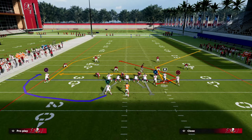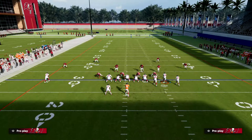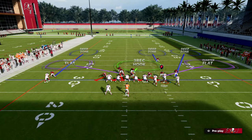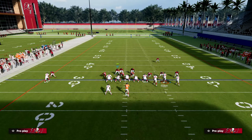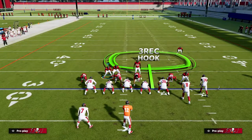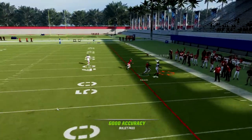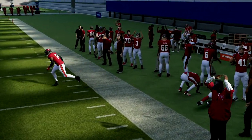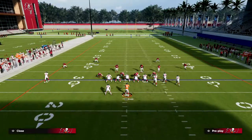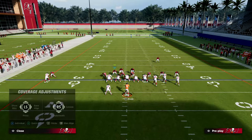Now I'm going to show you a secondary route combination that's very popular — they're going to motion out this receiver all the way. We go through our setup: curl flat, bluff blitz, man up the tight end, shade outside. We put this guy in an outside third to protect against the bomb. This is honestly fine, but you'll notice the corner route isn't necessarily open but it's a pretty good route and can certainly be open depending on who's playing quarterback.